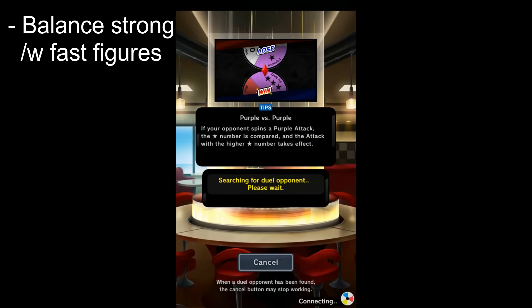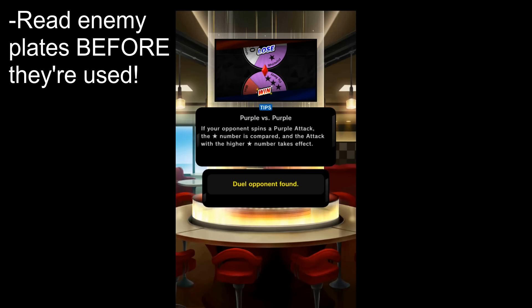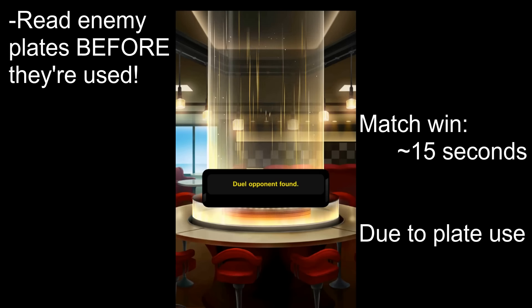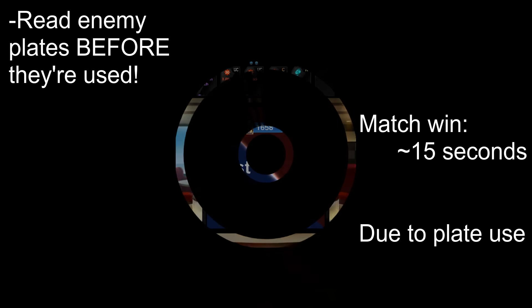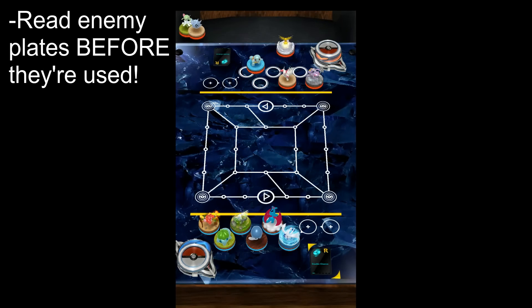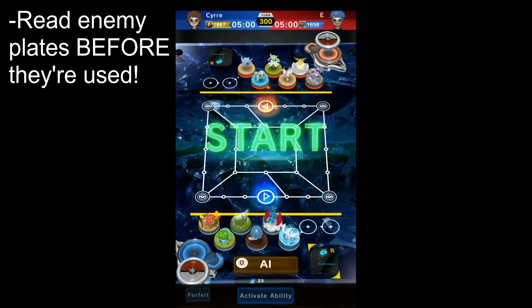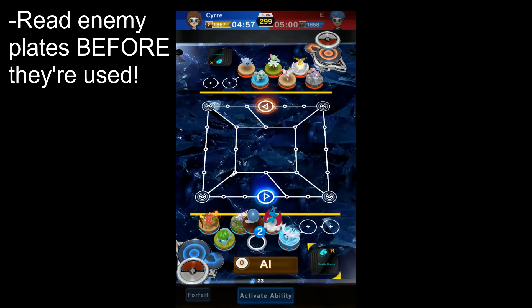Regarding plates, make sure you're reading your opponents every single match — especially when you get to the higher tiers and higher leagues. You will find that people are bringing in plates that might just surprise you. For example, Hurdle Jump is a great ability that lets a figure jump over another figure. If you aren't aware that your opponent has this and you think your goal is defended because there's a Pokemon in front of it, you're not aware you're leaving an opening that'll give him an instant victory once he's in position. So read the plates — you can find them out by clicking right over here.